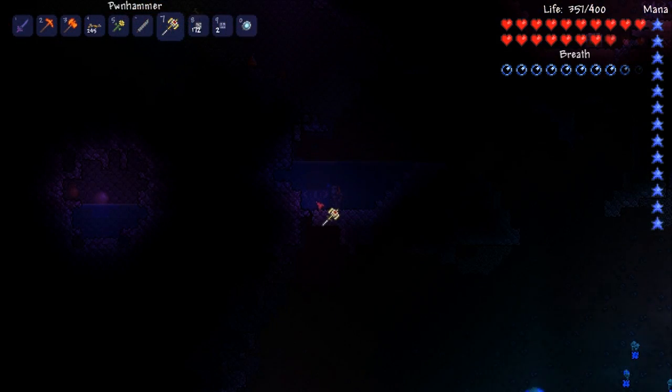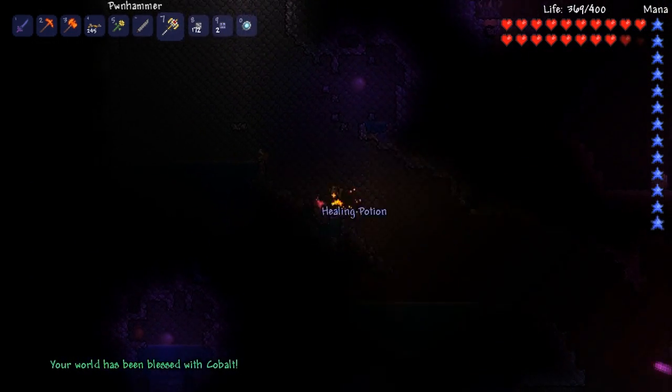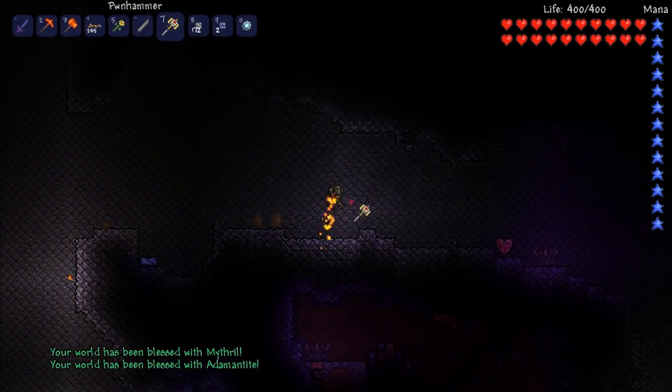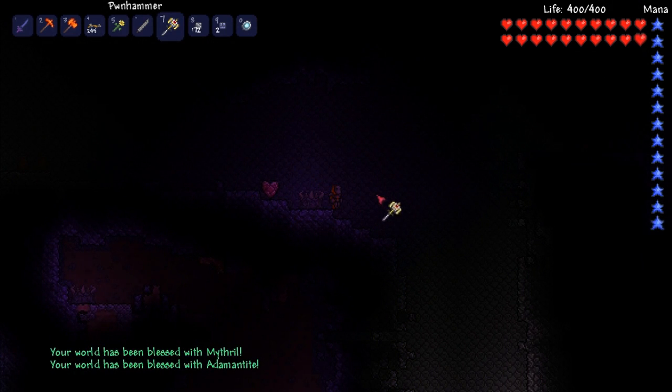Once you have this item, you must go and destroy three demon altars to activate the three different ores, which are mithril, adamantite, and cobalt. It's recommended that you go to a corruption zone and then simply go down the chasm and destroy the demon altars there, as there's more than enough demon altars for you to destroy.